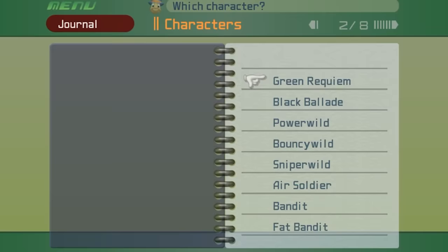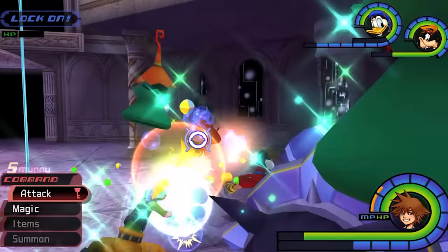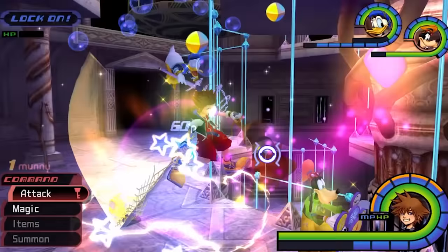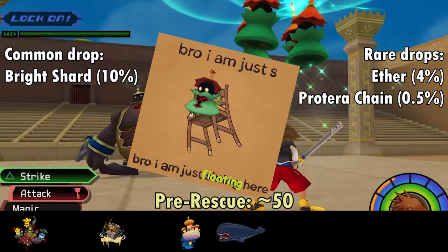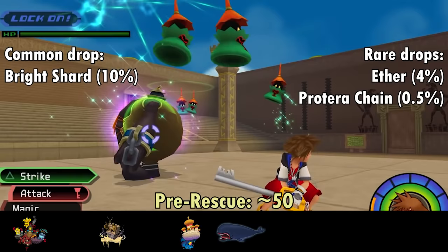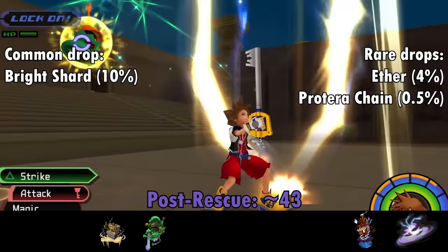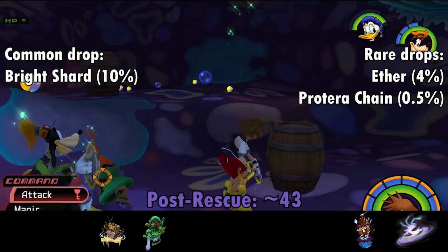Here we have the sensitive youngest brother of the group, the Green Requiem — named after a musical piece composed in honor of the dead, fitting because the Green Requiem's primary function is healing itself and other Heartless before they can achieve deadness. Its most dangerous attack consists of literally just floating there, usually high up so it can judge you. The Requiem absorbs fire, blizzard, and thunder magic, though it can still be damaged by gravity and Aero, and is still affected by Stop. Green Requiems drop Bright Shards at a 10% chance per kill, best found in Chamber 6 of Monstro with 11 spawns in the pre-rescue.